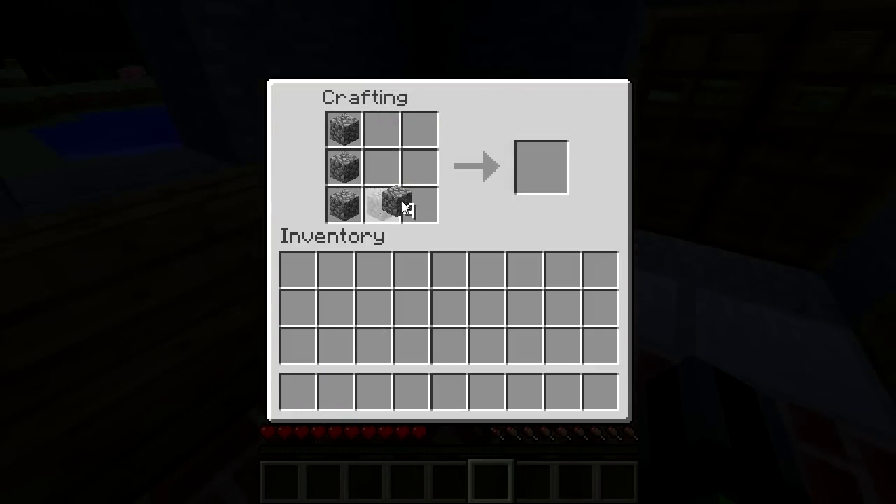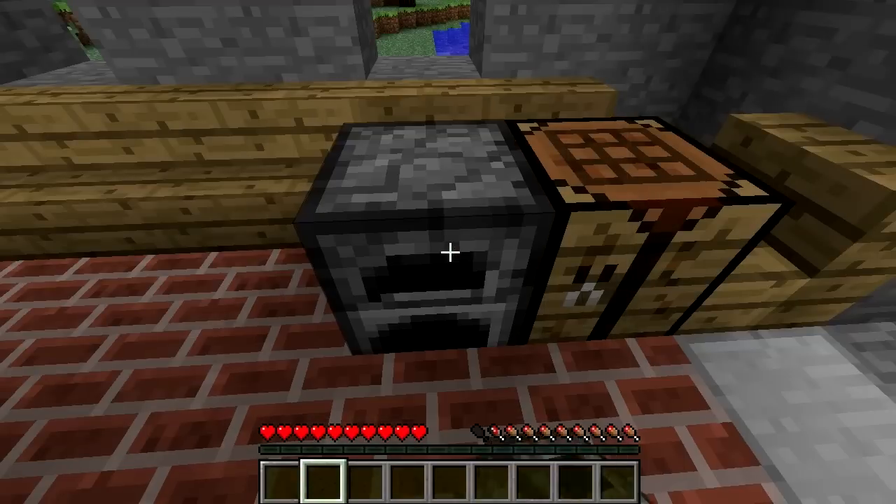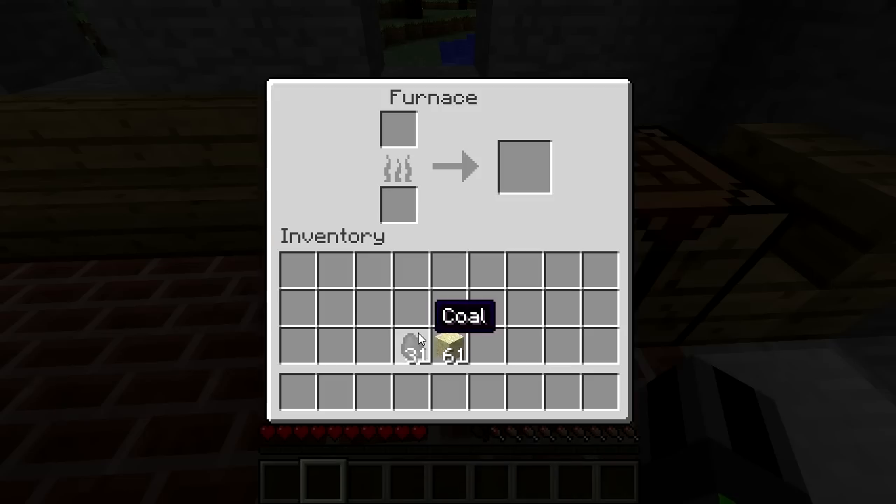Furnaces are made by putting a ring of cobblestones into a crafting table and can be placed once made. Once a furnace is placed, you can right click on it to open the interface.